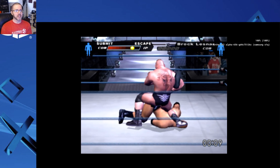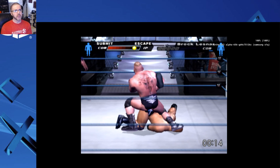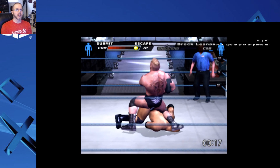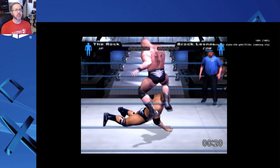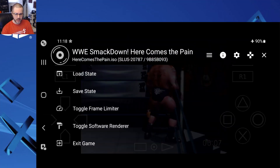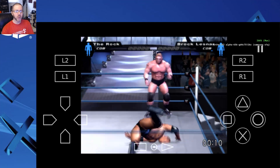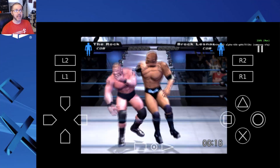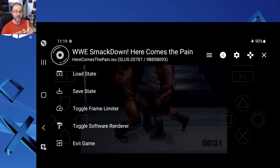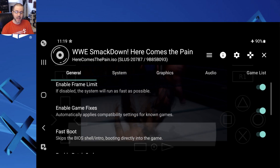Once you're in the gameplay it's the Here Comes the Pain that you know and love — all-time classic, running at 100%. With the on-screen controls I can hit pause and head into the options menu. If I disable the frame limit it will run as fast as possible — about 270% speed — you really don't want that for this kind of game. We'll put that back and enable the frame limit. We also have game fixes, fast boot past the BIOS, and patch codes.